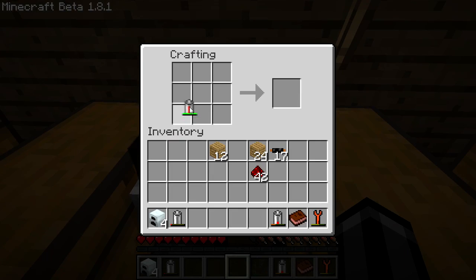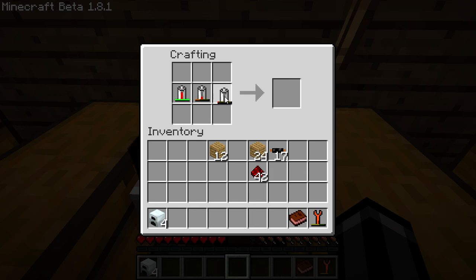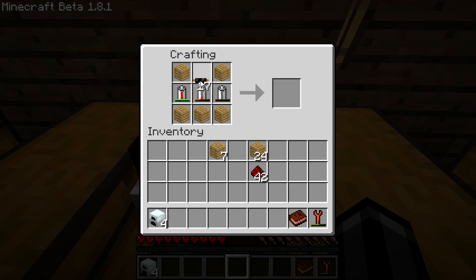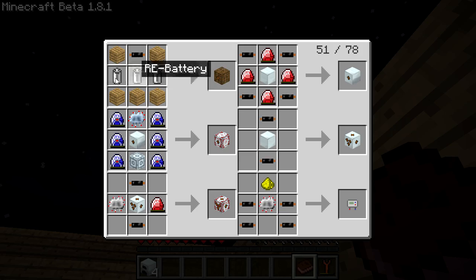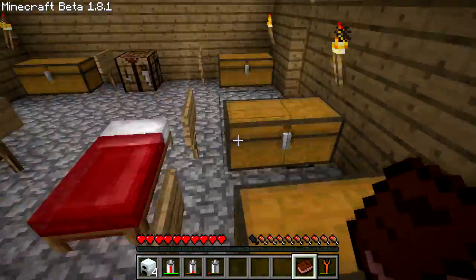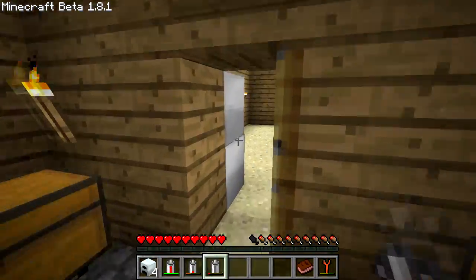I just tried to right-click the crafting table and it didn't work. Oh wait — you can charge... Okay, we're going to try this again. So they do all need to be empty. We're going to drain these batteries by grabbing some ore that needs to be macerated. We've got the most copper, so we'll grab two stacks of that and use this to drain them.